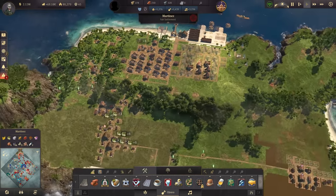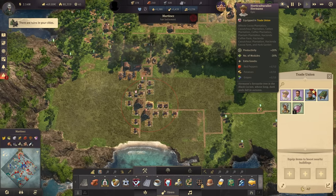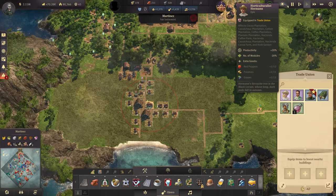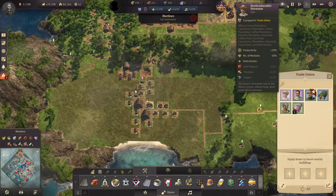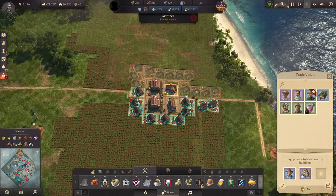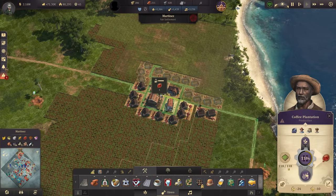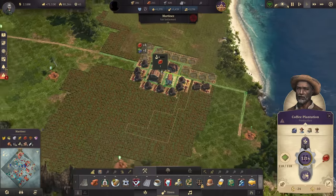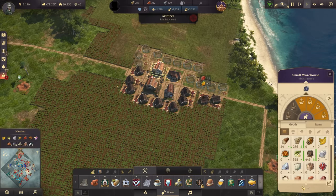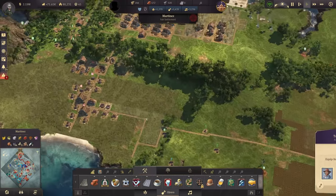My actual target is Martiness still. In Martiness we do have the trade union down here where we can now equip some items. We do have Horticulturalist Herman — he is boosting productivity for my plantations by 20% and reduces the amount of modules they need by 20%. These coffee plantations are still a bit short on the fields. With Herman equipped, this now immediately rectifies the problem and we are now down to 118 out of 118.